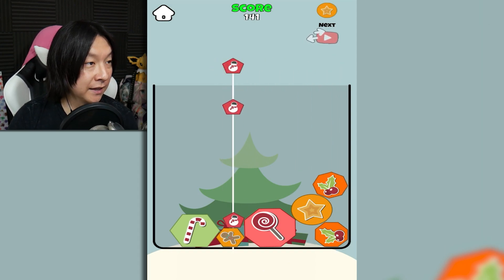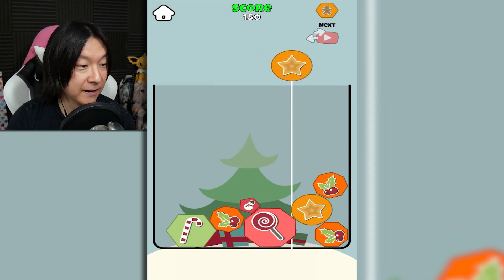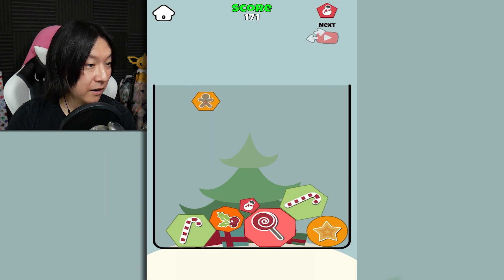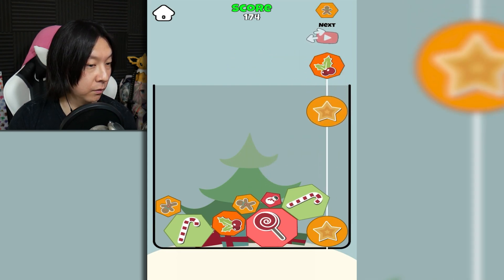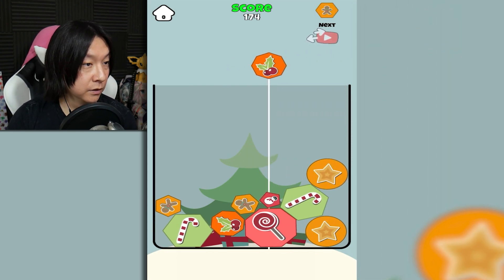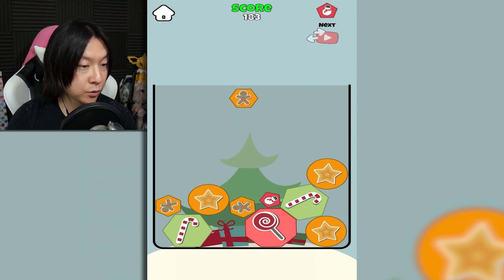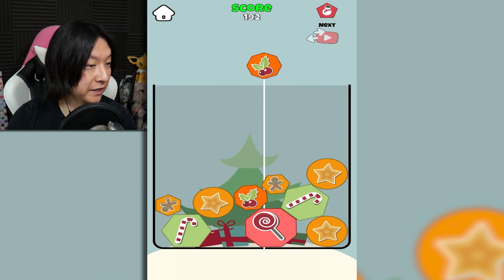On Suika game, trying to get a score of 3,000 is very good. How high can I get the score on this? So we got Snowman — that turns into Gingerbread, which turns into Mistletoe, which turns into the round star, it looks like. And then it turns into Candy Canes, which turn into Lollipops when they touch.